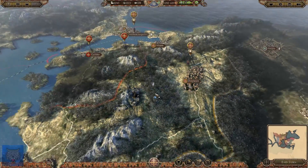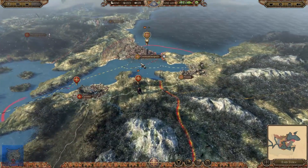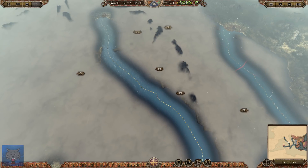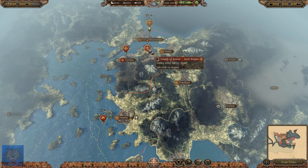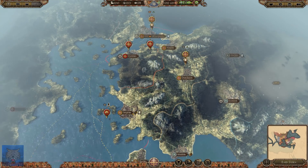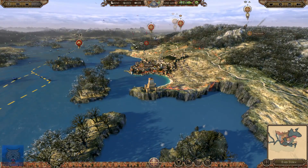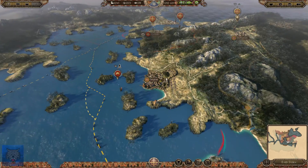The main objective for this series is to take Constantinople — we did that in the last episode — and to take the holy city of Rome and reforge the Roman Empire. In today's episode, we're going to be attacking the last remnants of the Latin Empire and hopefully killing their faction leader, as they have overextended. We're using an alpha build of 1212 AD, so I do profusely apologize that there's no way you guys can get this mod at the moment.